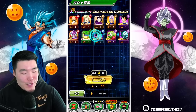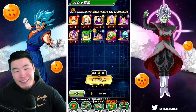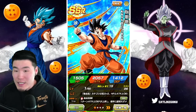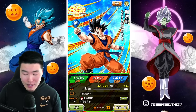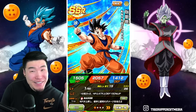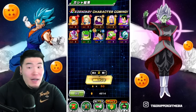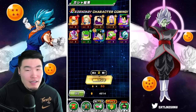I feel like I should just stop summoning at this point to keep my one LR per multi pace. We still got three more multis, but there's a chance we don't get LRs in the next three, which would ruin our LR to multi ratio. If I was live right now you guys could vote — I'm sure everyone would vote to keep summoning. Here's what we're going to do: I'm going to say summons are done and this is where the video ends, but we're doing some bonus multis. If we don't pull LRs in these bonus multis, it doesn't count towards the ratio.